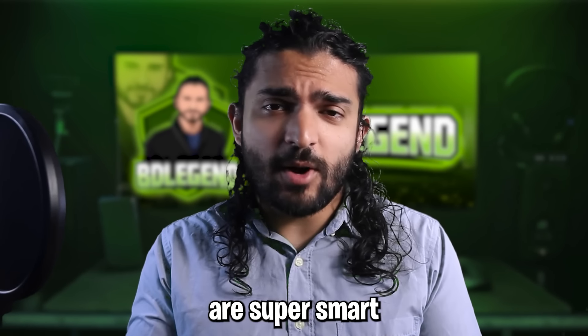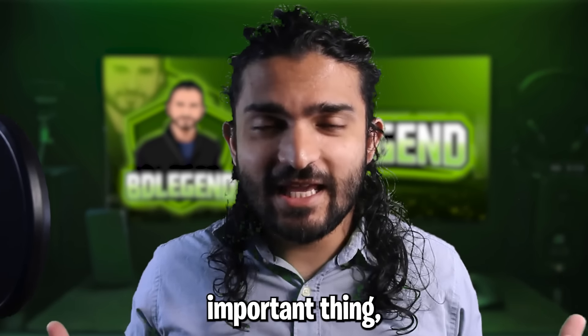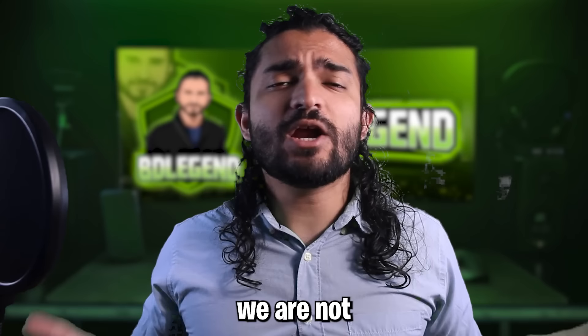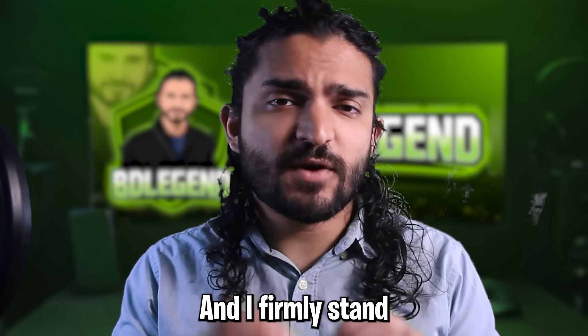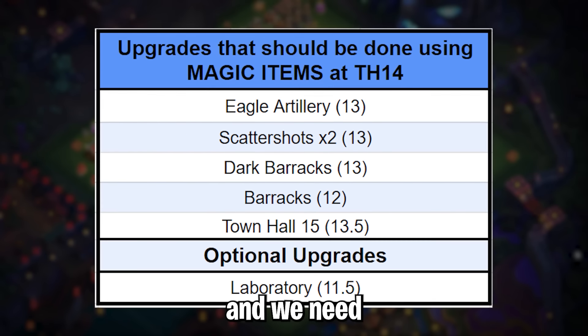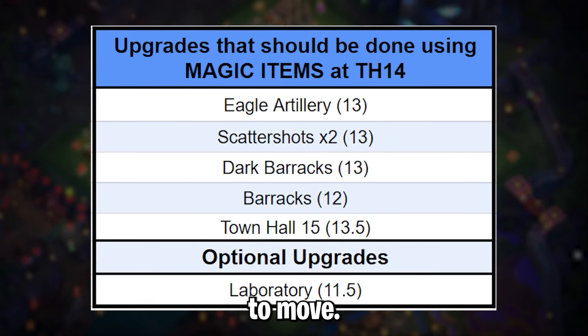A lot of you have realized we haven't mentioned heroes. So what are we doing with heroes and why are they not in the chart? The reason is we are not upgrading heroes at Town Hall 14. First, we get bad magic item value and we need to move. Second, some people have started upgrading heroes because they have maxed sets of equipment, but as a new Town Hall 14 that's impossible since you just unlocked new equipment levels. Third, you have a really good sink for all that dark elixir — the pet house — which is no joke when it comes to upgrade costs, so you don't have to worry about wasting dark elixir.